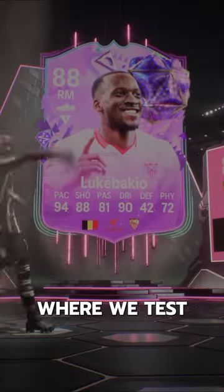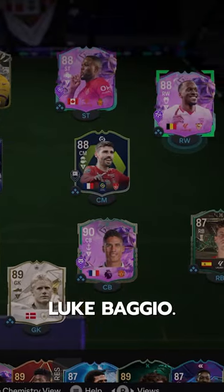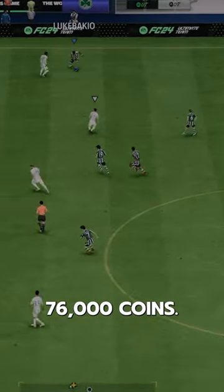Welcome to Baller or Bust, where we test FIFA cards so you don't have to. We've got Feudy birthday Luke Bakio — we acquired him via SBC for 76,000 coins.